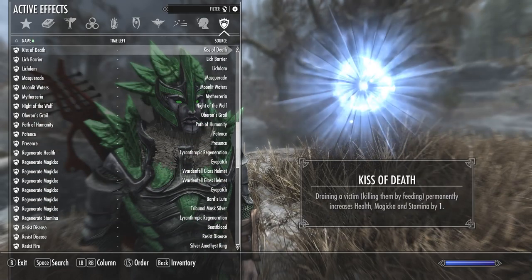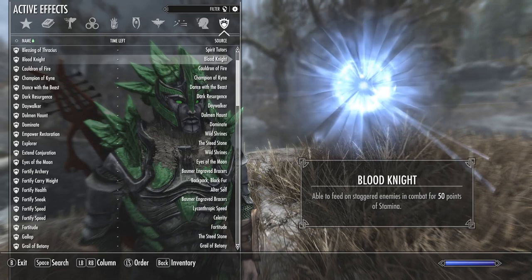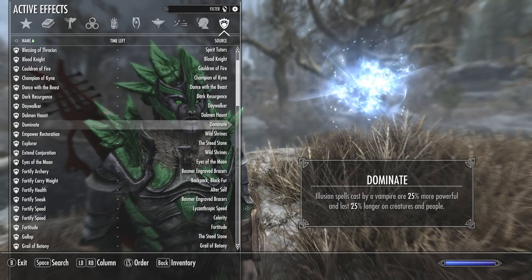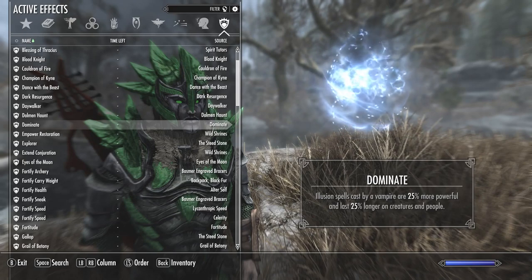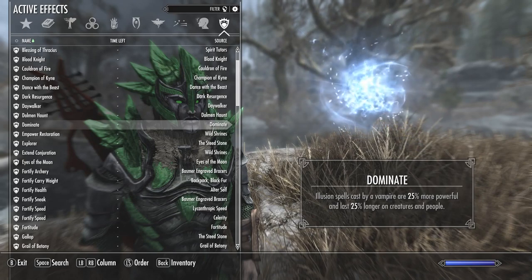There is also another passive that you get just from being a vampire — you don't have to unlock anything special. Your illusion spells, cast as a vampire, are 25% more powerful and last 25% longer on creatures and people.